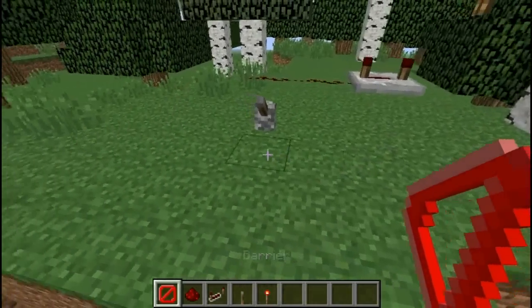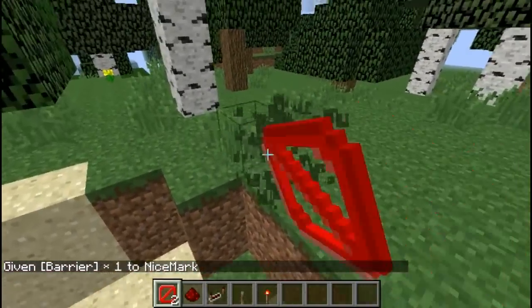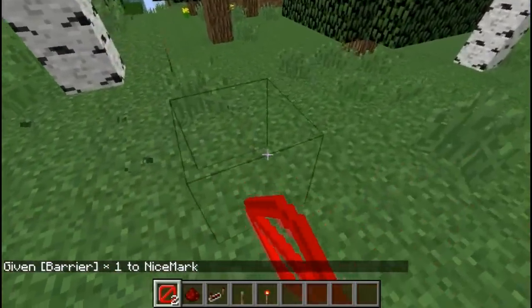Barriers can be used with redstone. Use this command to give yourself a barrier and now you can place redstone on it.